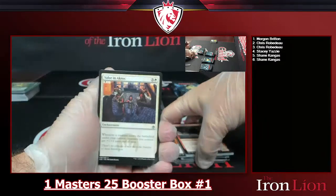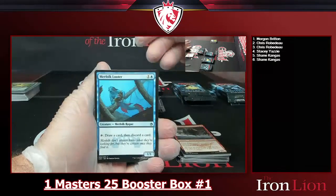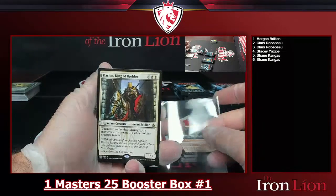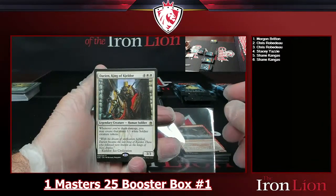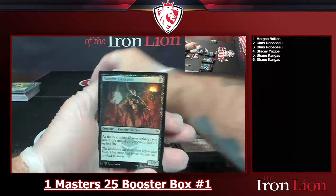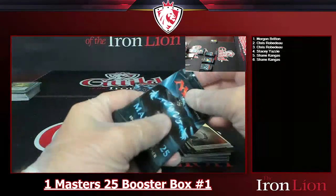Come on Jace, come on! Got Valor in Akros, Urbis Protector, Merfolk Looter. Into a Darian, King of Kjeldor — six-drop three-three: whenever you're dealt damage, you may create that many 1/1 white soldier creature tokens. That's pretty cool. Vampire Lacerator foil with a soldier token, probably for Darian.